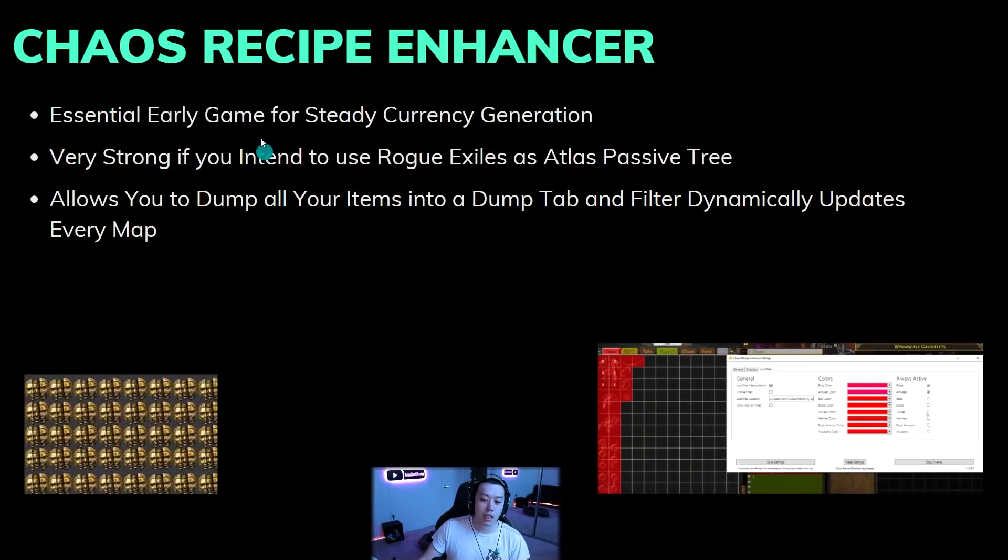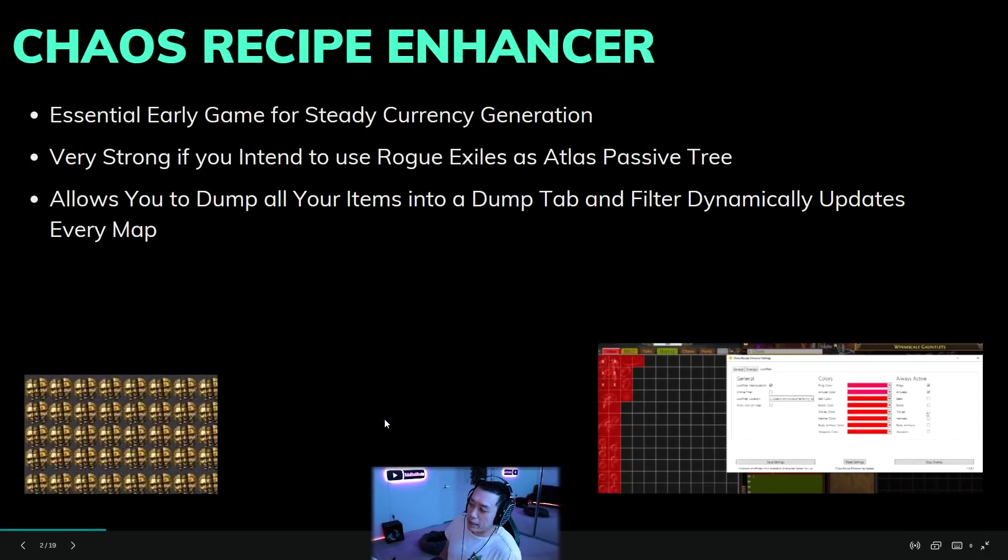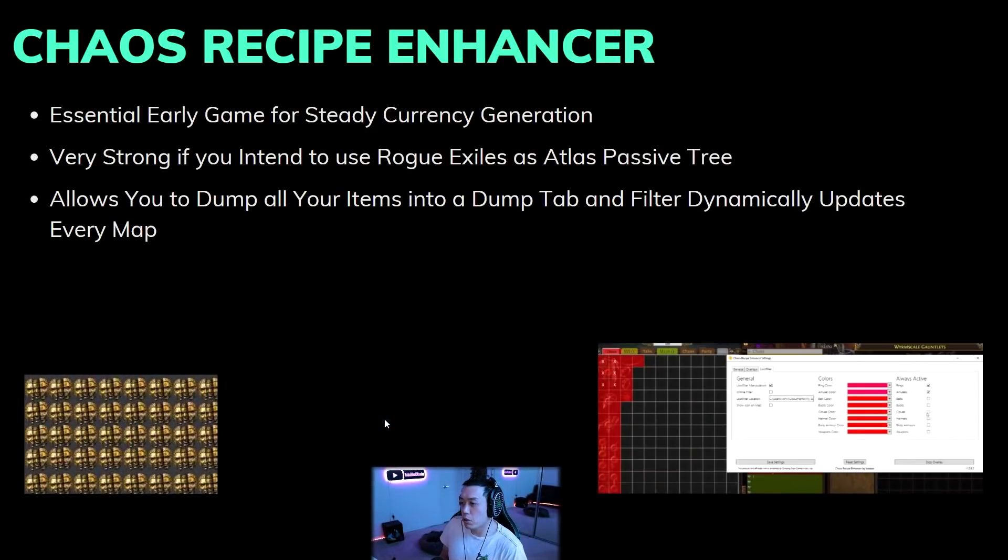Number one: Chaos Recipe Enhancer. The Chaos Recipe Enhancer is pretty cool in that it allows you to get steady currency generation early game - you don't need to depend on any specific unique drops. If you're not really getting lucky, you can create your own luck by dumping your rare items into a dump tab, and then the chaos recipe enhancer will tell you how many sets you have and which items you can take out to make the perfect set.